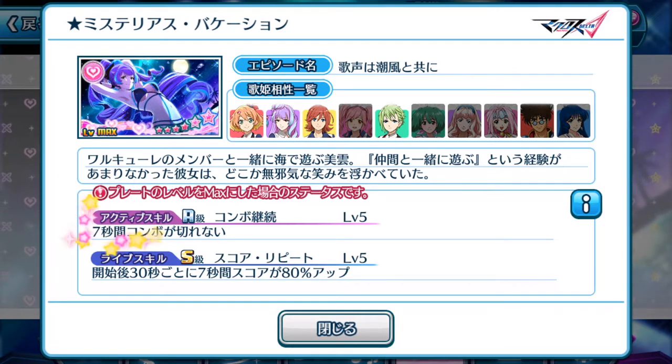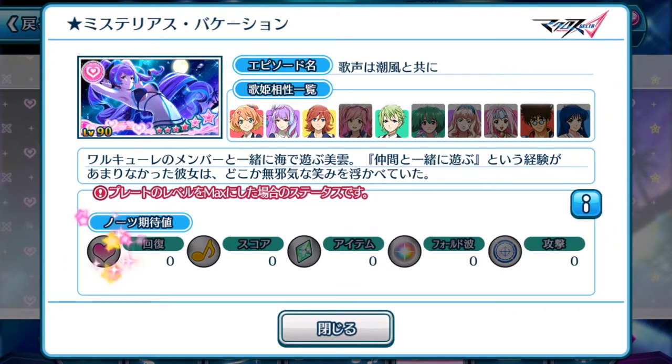Active skill: for 7 seconds, your combos do not break. Life skill — as mentioned previously, it's fantastic. At the 30 second mark, it is in the mid-range; the better ones will be the 40 second plus range, so this will be before those. At the 30 second mark, for 7 seconds, your score will increase by 80% up. Do take note: 4 divas are equipable with this episode plate. Sadly, no special notes attached to it.